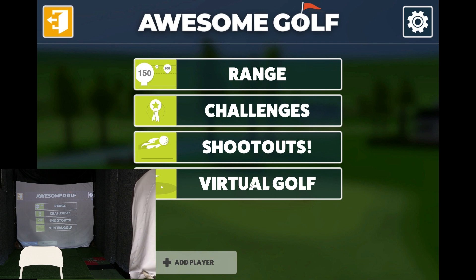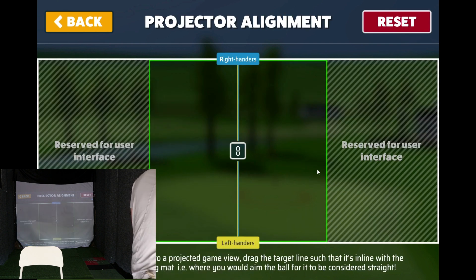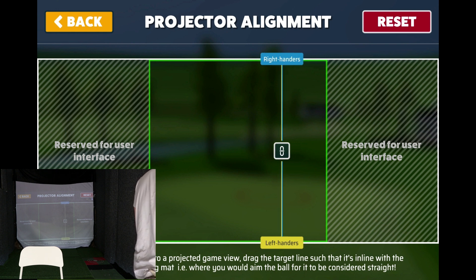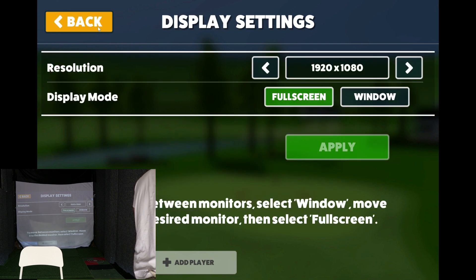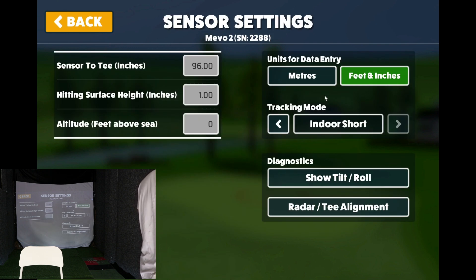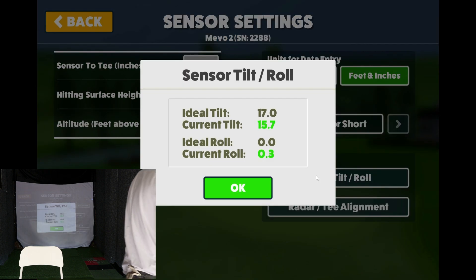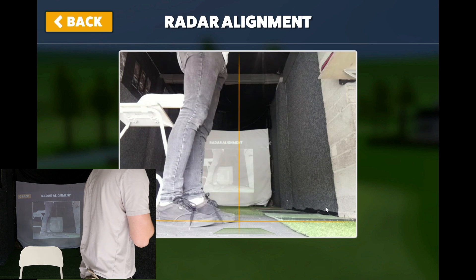I'll quickly show you the new settings. Within the system settings you've now got projector alignment — you can drag and move it to where your ball would be, which is great if you're offset. You've got display settings as well. Then in your launch monitor settings you can set all your details — mine is set to zero so I'm flat. You can show your tilt and roll, and also do your radar alignment, so that's straight down the screen.